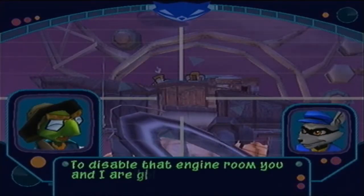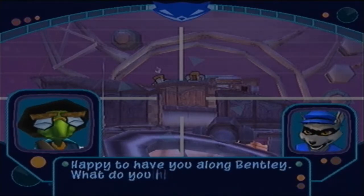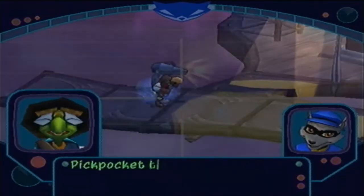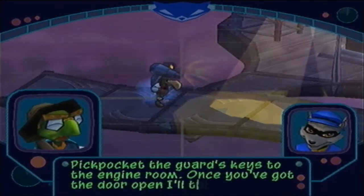To disable that engine room, you and I are going to have to work together. Happy to have you along, Bentley. What do you need me to do? Pickpocket the guards' keys to the engine room. Once you've got the door open, I'll take over.